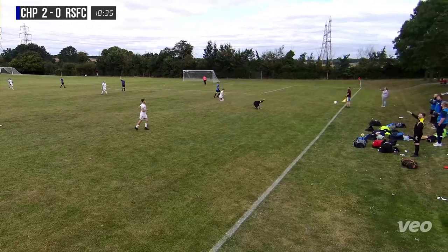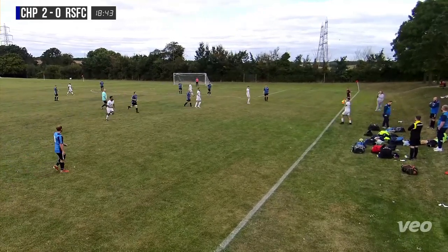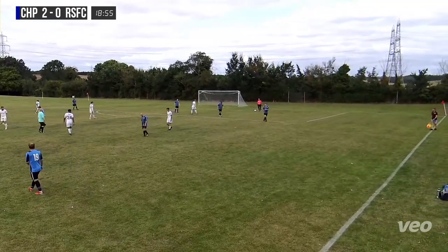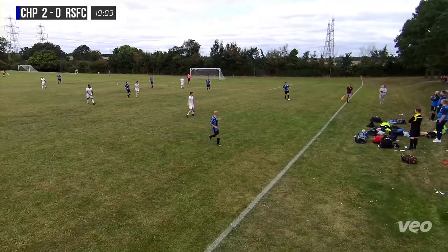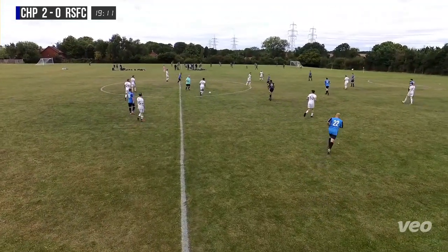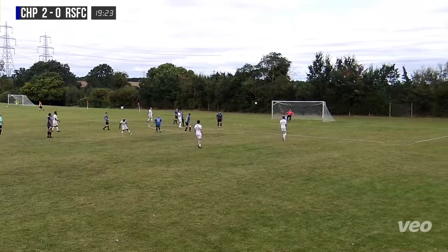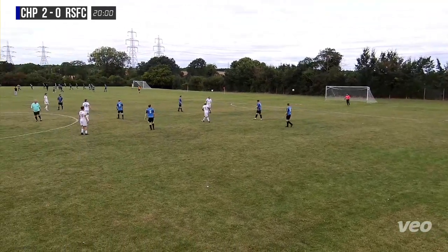Rale Suffolk now looking for some territory, win a throw-in. Mason Rayner comes over to take, a quick one for Jermaine — bit of an awkward ball for him to control, the ball's given away. Phoenix looking to build from the back, out to the full back with no pressure from Rale Suffolk at all. Too easy. Curtis Fleming challenged, good strength, good battle, takes it past two Phoenix players, comes in on his left foot, looking for options, gets a shot away — well worth the effort from Curtis, not much else on for him really.